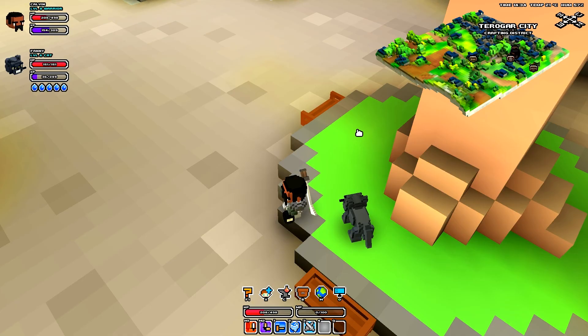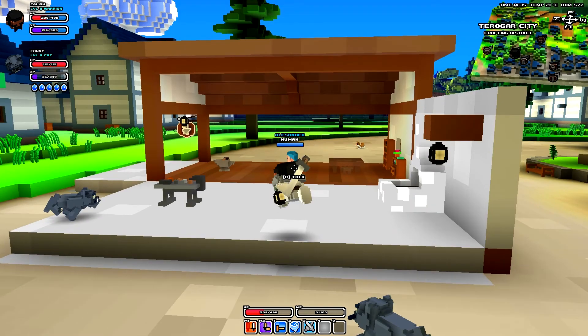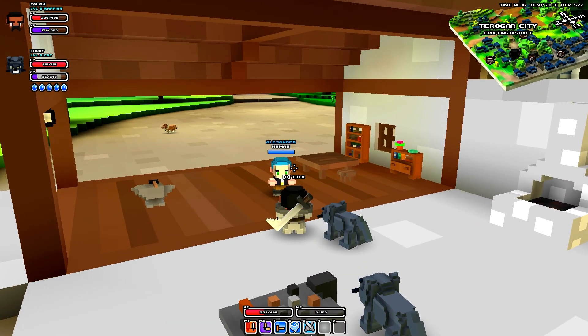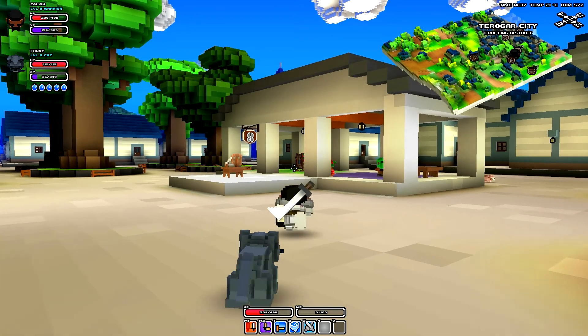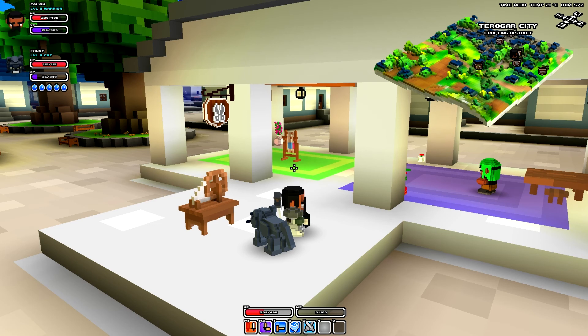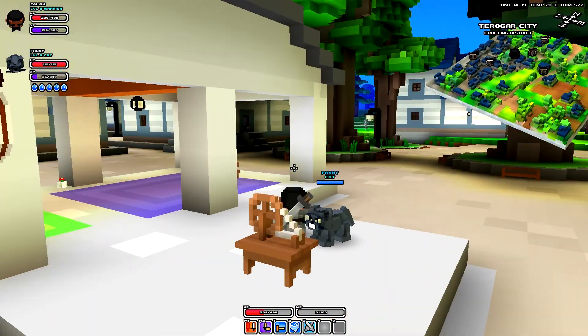In the Crafting District there are two specific main areas you can visit. You have the anvil area, which is used to create weapons and iron armor. You also have a sewing area, which is used to create cotton clothes and silky things for various different classes depending on which one you're going to use.